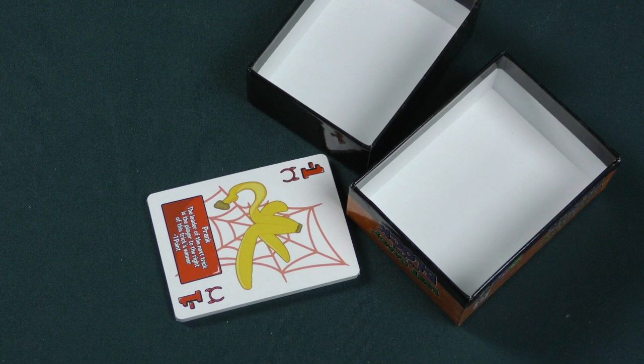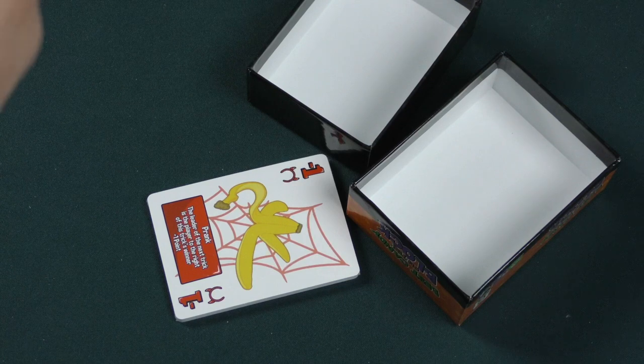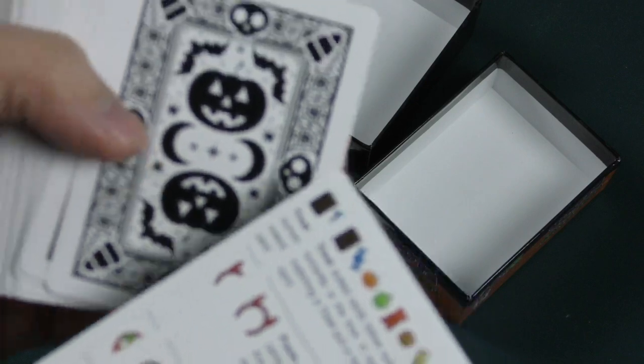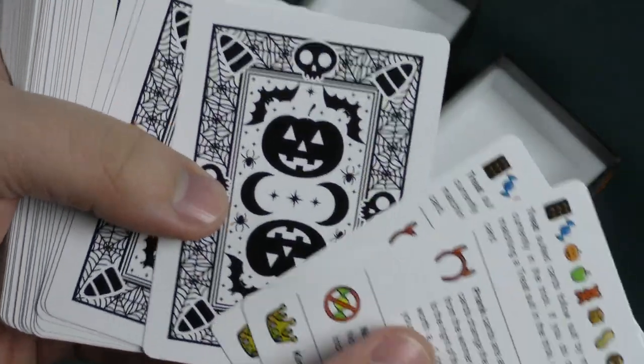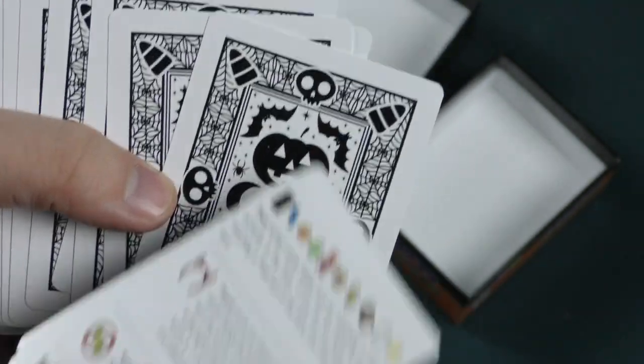Sometimes you've got to massage these open, other times you just go right for the blade and slice it open. Let's open up these cards and take a look at what they're going to look like. This is a big stack of cards. I really like the back of these cards — the black and white looks cool, but this Halloween symmetric background is great. I really like that.